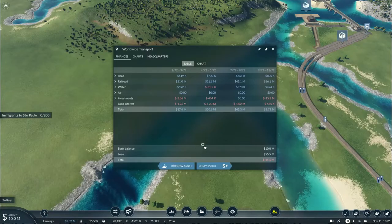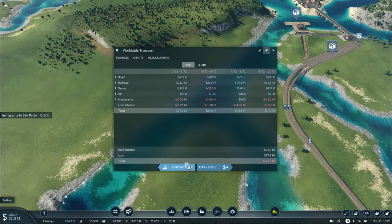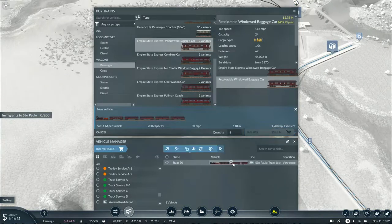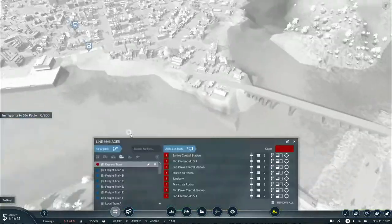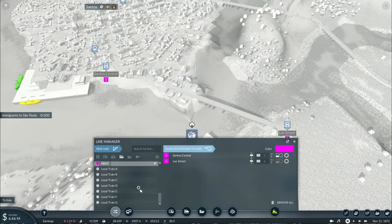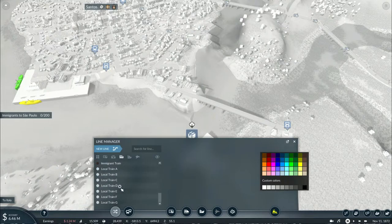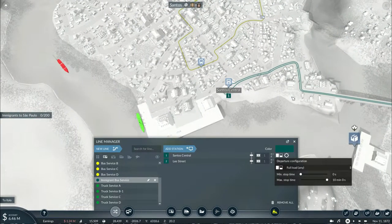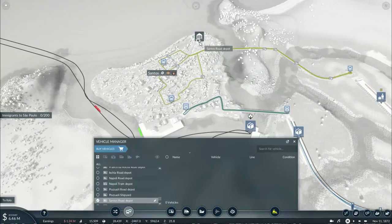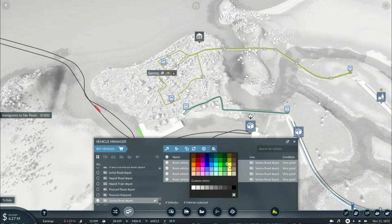That's what I need to basically complete this order. I'm just going to take out another loan, purchase it, and set it on that line. I've also got to get a new service to bring in immigrants, so let's set up an immigrant bus service. Let's give this a super dark blue color — 10 minutes wait — and let's purchase four of these and put them to work.